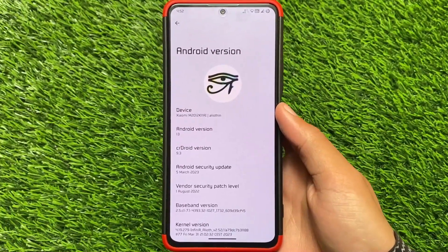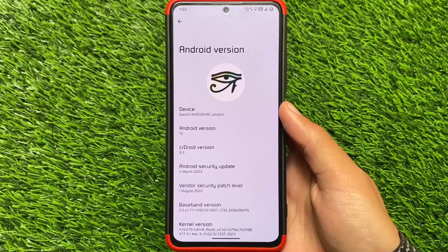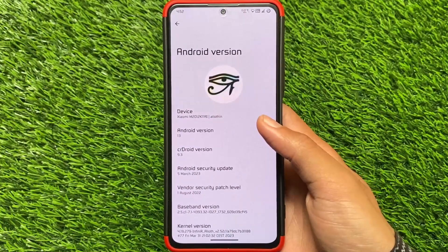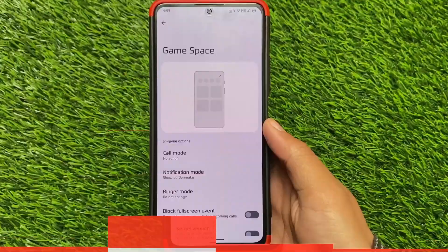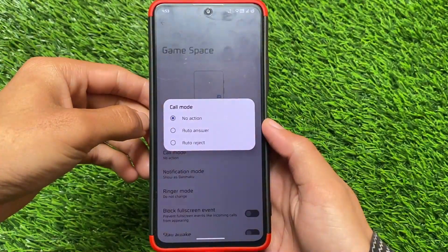CrDroid custom ROM's new update is out — version 9.3. I read a lot of comments regarding CrDroid; a lot of users think it is actually one of the most stable custom ROMs alongside all those customizations, and I almost agree with that too. Let me move on to the changes we have here.